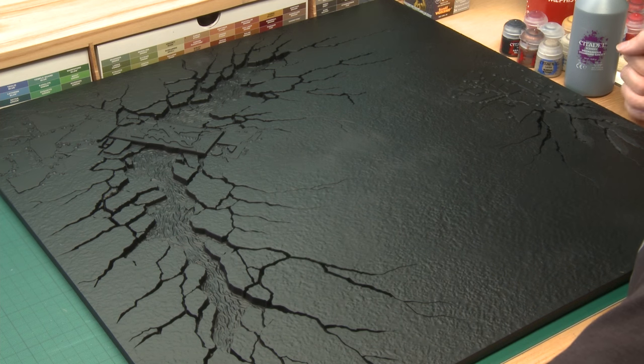Throughout this video I'm going to be focusing on just this one tile, because this tile has all the details that appear across the entire board, so by doing this one I'll show you everything you need to know to paint all six tiles. I do recommend that you paint all six tiles at the same time and set up a production line. Start with the first base colour on all six, then do the first dry brush on all six and so on. This way you make sure they're all consistent and get the best use out of your paint.